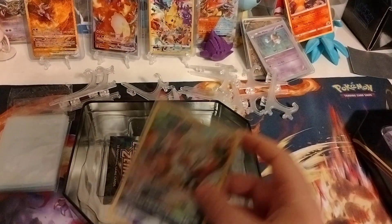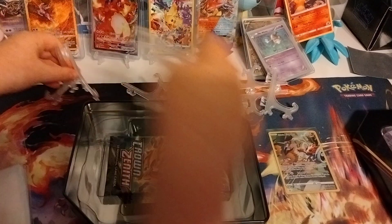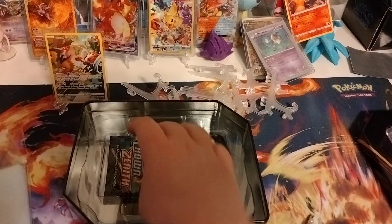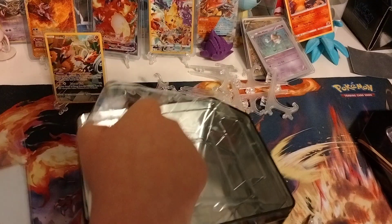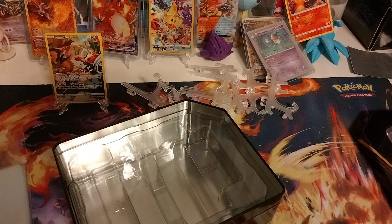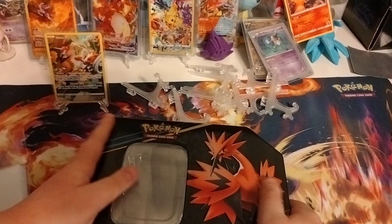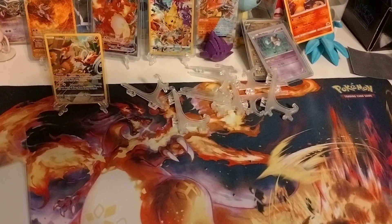Pop that in there. I keep not using these, but I'm going to use them. Boom — first card sleeved. Comes with five packs, Crown Zenith. And then you got your trash on the inside, but this is not trash to me — I like keeping these. You can always make your own little tint of these. I'm going to set that off to the side and let's get into these five packs.